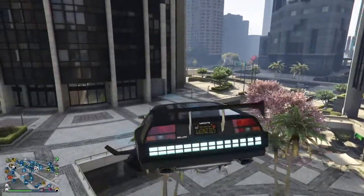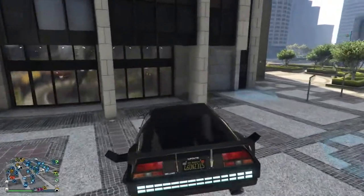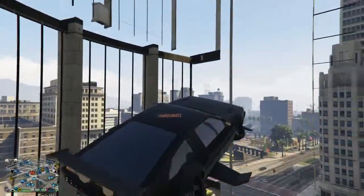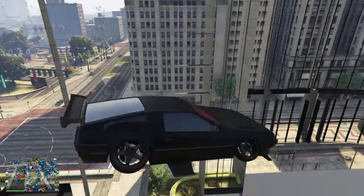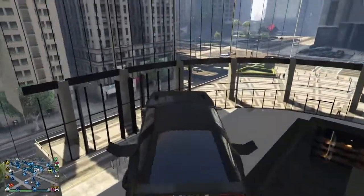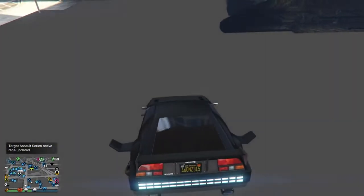You want to fly under the little building here like I'm about to do now. When you go under, fly up into that building, you're going to go through the building and you'll be able to go under the map. If you don't have a Deluxo, you can use your friend's Deluxo — it only costs like 3 to 4 million.